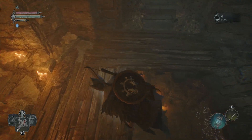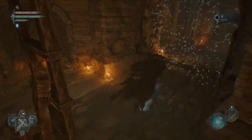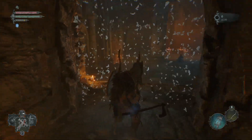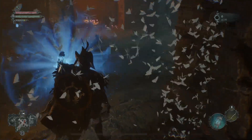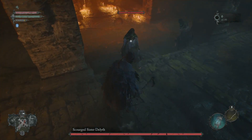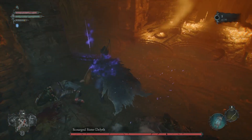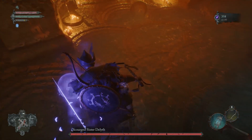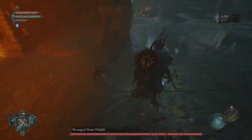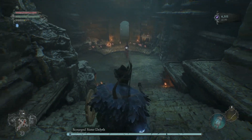Hey, this is the Big Hardcore Gamer and in this video I'm going to be giving some tips on how to beat the side boss, the mini boss Scourge Sister Dilith — that's how you pronounce it. One thing I've done is I killed the worshippers, because when you fight her and you're locking onto her, you'll end up locking onto the worshippers by mistake.